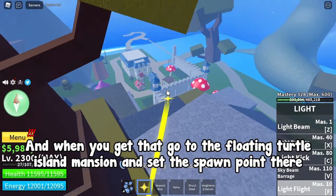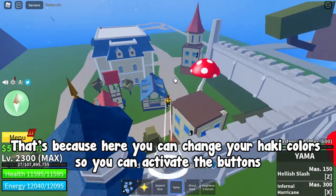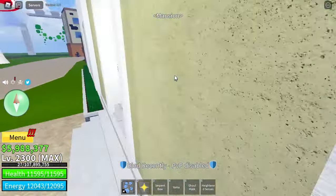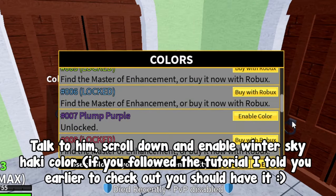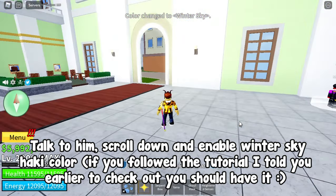When you get that, go to the floating turtle island mansion and set the spawn point there. That's because here you can change your hockey colors so you can activate the buttons. Here is the NPC — talk to him, scroll down and enable winter sky hockey color. If you follow the tutorial I told you to check out earlier, you should have it.